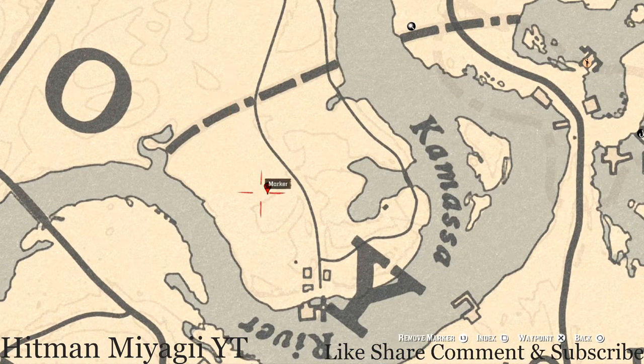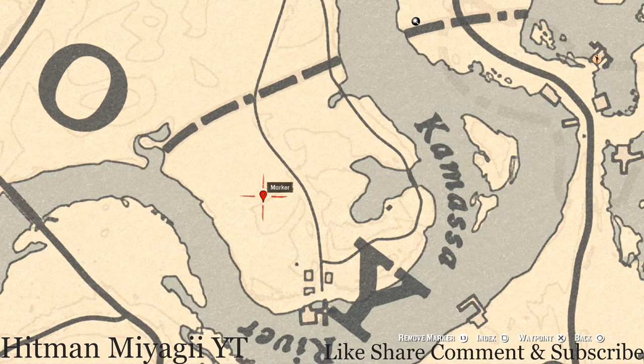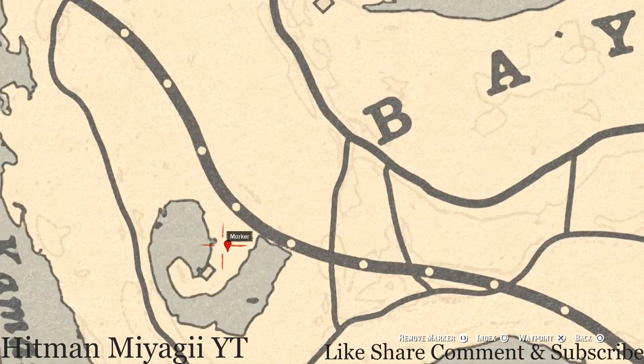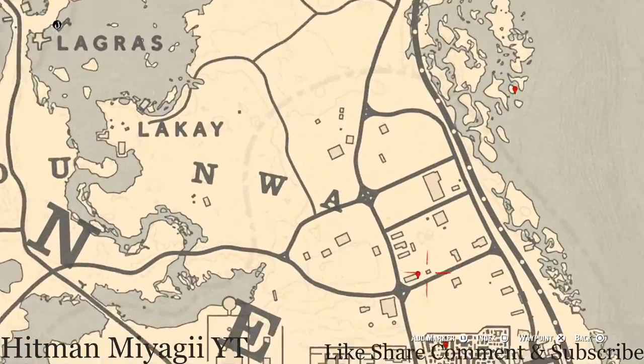Right here at this next marker, pull out your metal detector right about at this location and that's what you will hit — a random coin. Let's go down a little bit to our next marker which is a bird egg. This bird egg is in a tree — shoot it down with the varmint rifle or a bow using a small game arrow. This bird egg is a heron egg — H-E-R-O-N.